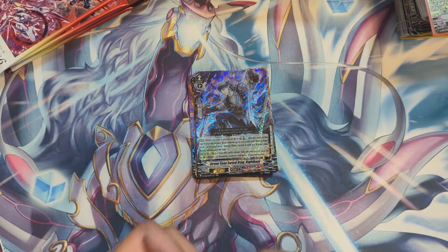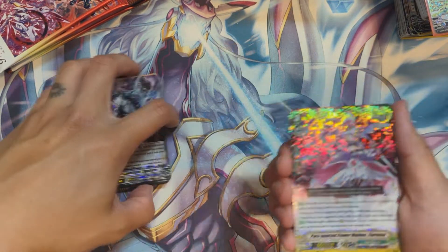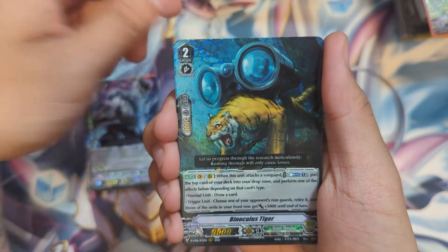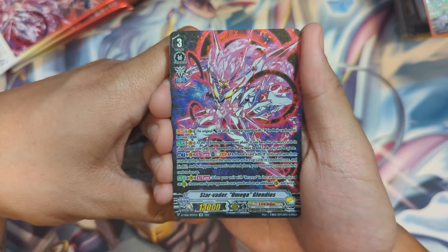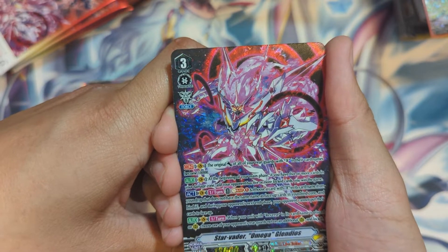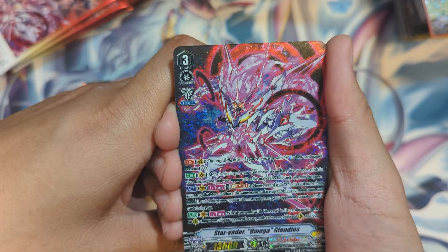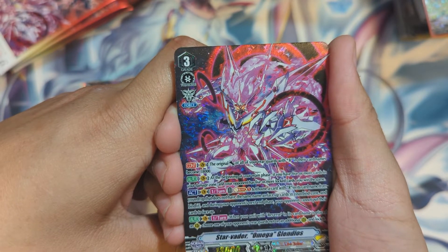There was a little bit of a technical difficulty and the face cam will be off for a bit. We have Fiorenza, Cure Basket Angel, Luba Luba, Binoculus Tiger — and SP Omega Glendios. Probably the SP I wanted least, but anyway: from vanguard, continuous — the original power of all your rear guards with Reverse in their card names becomes 18k. At the beginning of your main phase, if you have five or more cards in your damage zone and your opponent has five or more locked cards, you win the game.